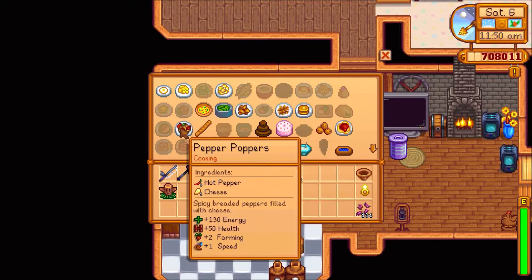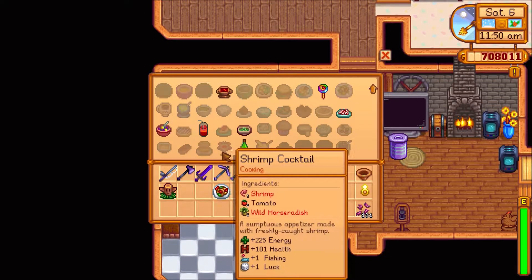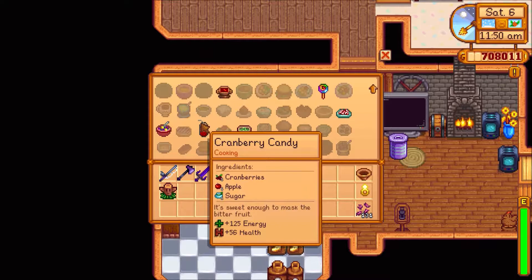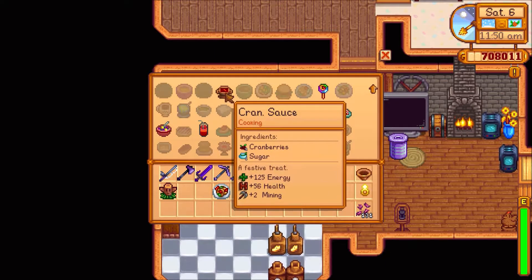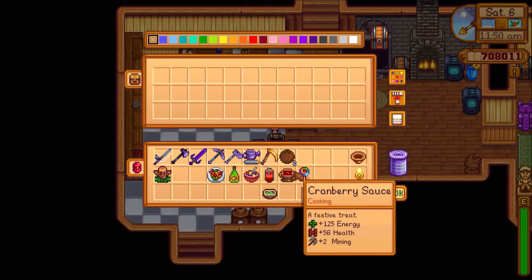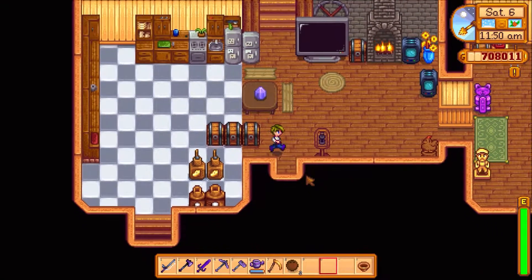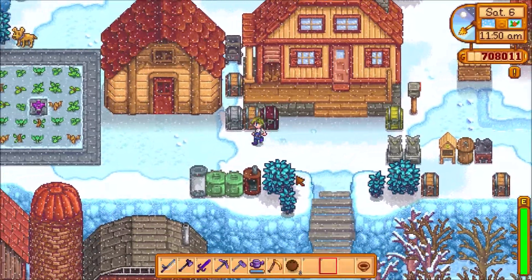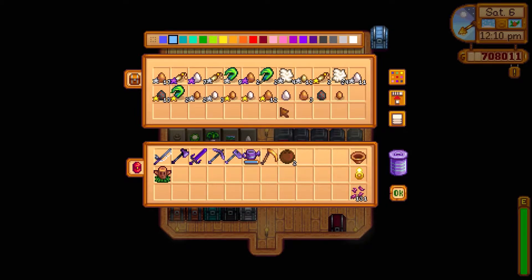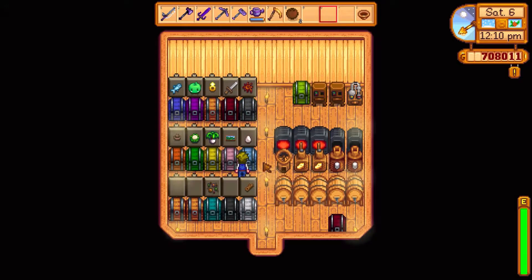Alright, pepper poppers. Ginger ale. Apricot. Oh, we forgot the maple syrup — oh well, gonna grab it later. So we're a super chef — ooh, cool. Let's go grab the maple syrup. But yeah, that was pretty fun. We got some new foods. I guess you get achievements for cooking every recipe in the game, so that can get pretty tedious if you're doing it like I am.